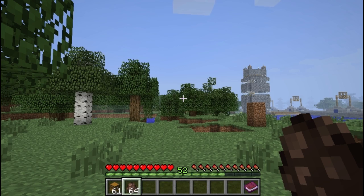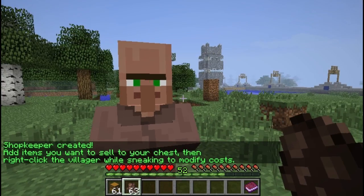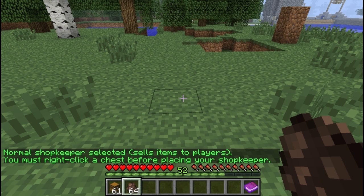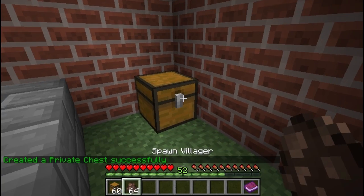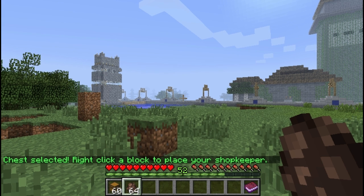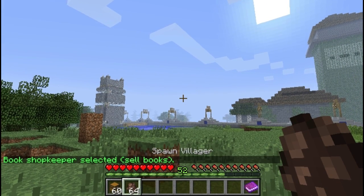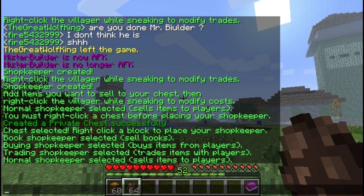Spawning these guys in creative will just spawn standard villagers. However, outside of creative, if you right click on the ground, it will tell you that you need to right click a chest before placing your shopkeeper. So you place a single or double chest and right click it with your egg to place your shopkeeper. Before you do that though, you want to select the right kind of shopkeeper — just aim at a block you can't reach and right click. You'll cycle through the type. There are four kinds: book, buying, trading, and normal. I'll explain the differences in a few minutes.